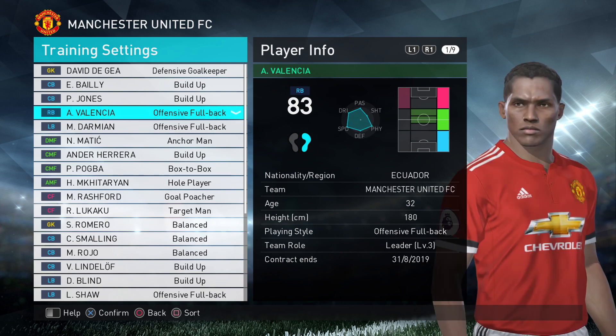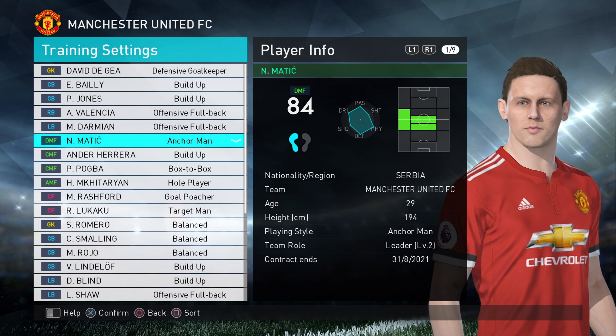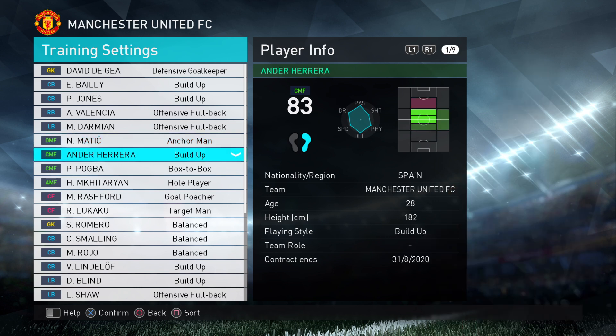Your left and right backs, I would go offensive. Your defensive midfielder is anchor because that playing style is really important. Anchor will sit just between defence and midfield, so they'll just sit there and hold.